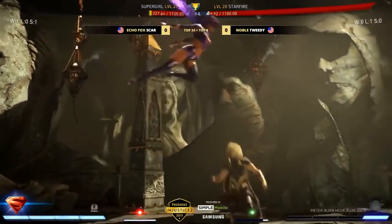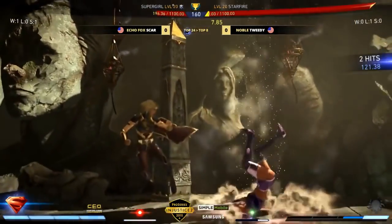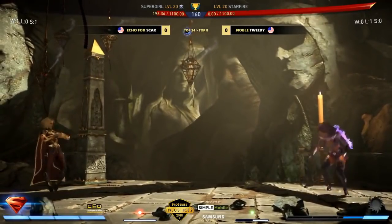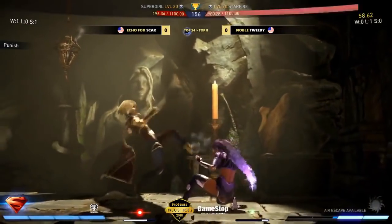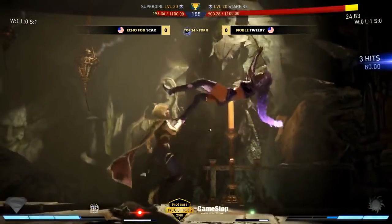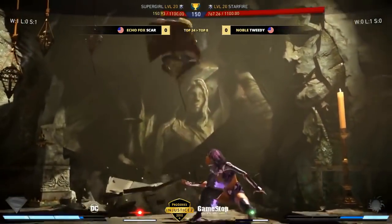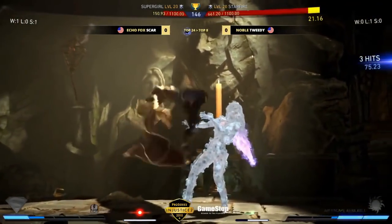Tweety ends up getting a bunch of damage out of that. Moving forward very cautiously but doing so, and that finally is gonna be the round. The smart toss by Scar — he kind of fished out the fact that Tweety was just gonna hold block and wasn't gonna press a button. Tweety taking the overhead here, Scar comes down with the pile driver. The Tamaranean charge doesn't get him out of the corner.